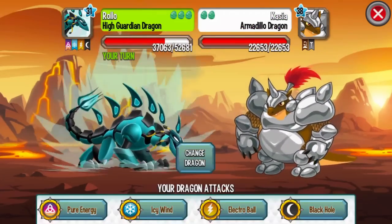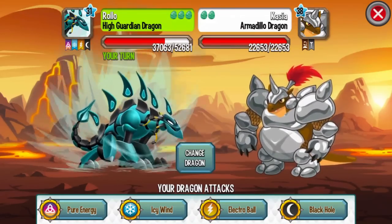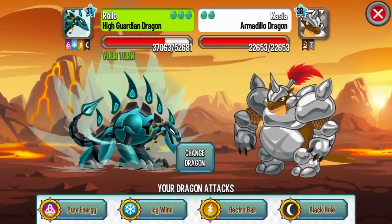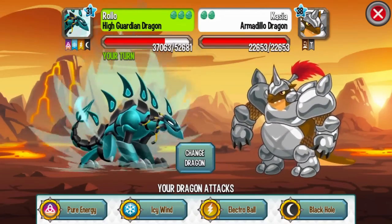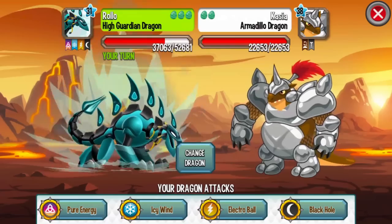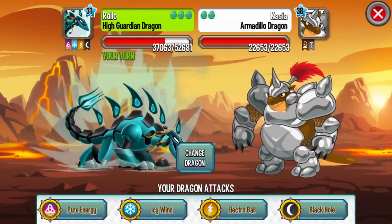Amandillo Dragon is also breedable. It is a rare hybrid Dragon. You can get the Dragon by breeding Terra Hybrid with Metal Hybrid. You can breed Medieval Dragon with Alpine Dragon - you can get the Amandillo Dragon, Soccer Dragon, or Cold Fire Dragon. Don't forget to check the special video number one for the full tutorial.